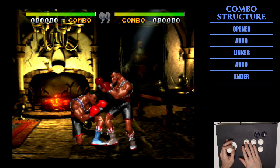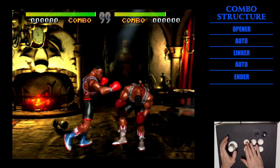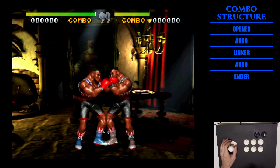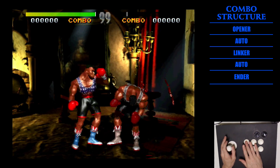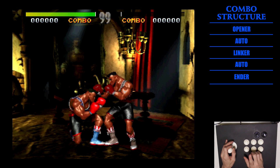One of TJ's openers is back, forward quick punch. Then after that, we can press quick punch — that would be an auto. Now his linker: we're going to charge forward and press back quick punch. This is all on quick punch. Auto, linker. And then after that, I'll press quick punch again, which is an auto.